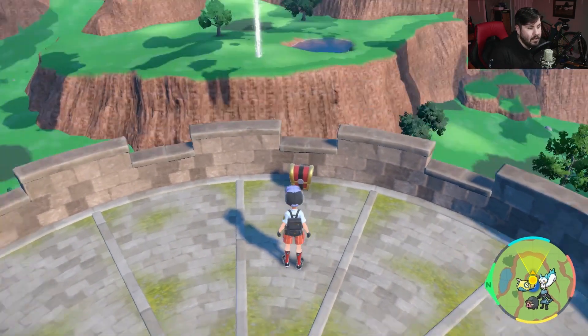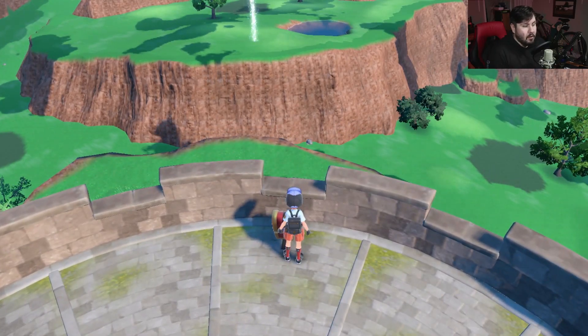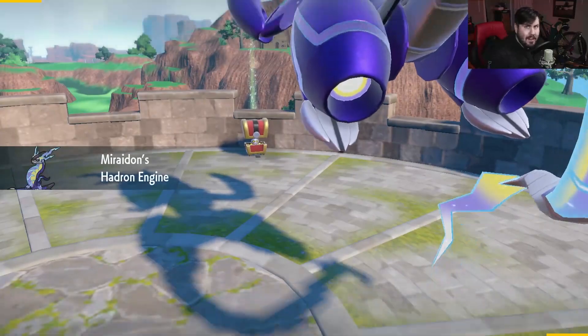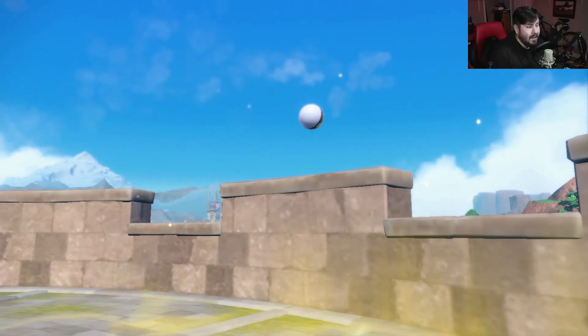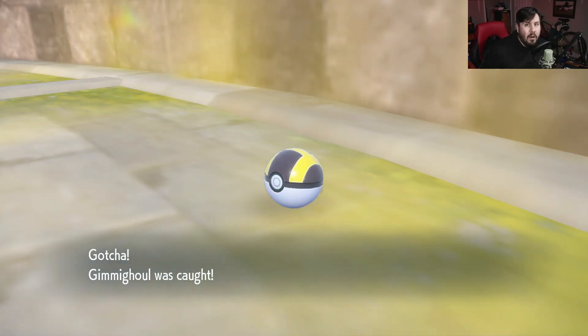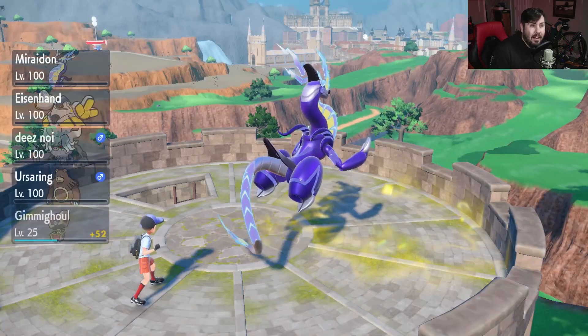Once you find yourself a Gimmighoul, he is going to be in his chest form. You're just going to want to walk up, click on him like you were trying to open a chest, and be ready to catch this guy. Crit capture — catch yourself a Gimmighoul, that is step one, and unfortunately that is going to be the easiest step of this build.